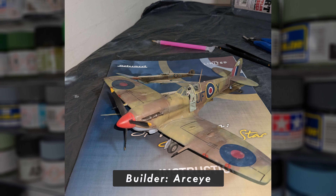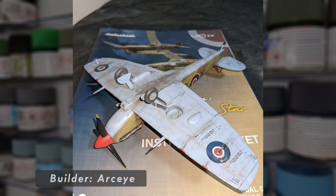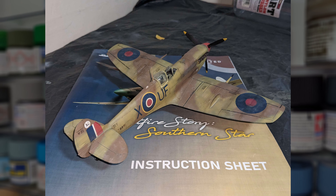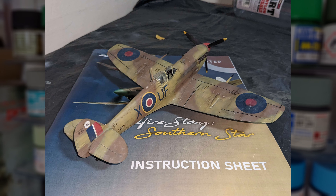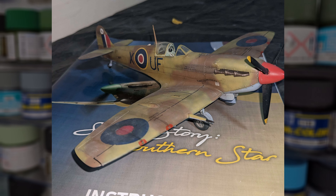Next up is a beautiful tropical Spitfire from Archi, who's chosen the Eduard Southern Star boxing of the kit. I've always loved the RAF tropical scheme, and this model definitely does it justice. The camouflage and shading is on point, and I particularly love the dusty appearance given to the model through weathering. It really helps to add to the context of a desert-based aircraft. Archi, very well done with this, and thank you for submitting.